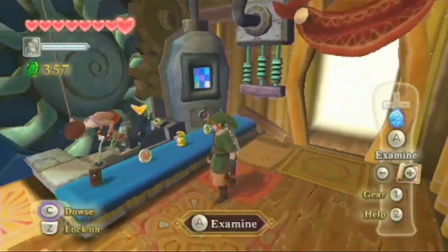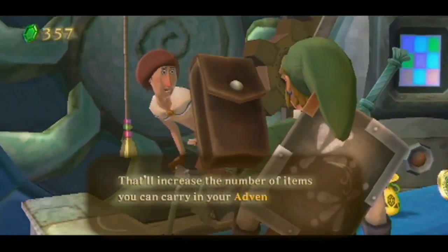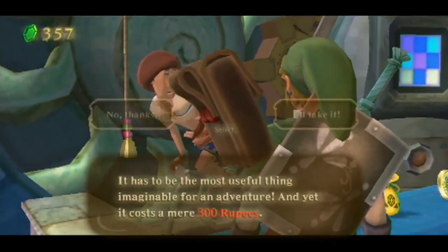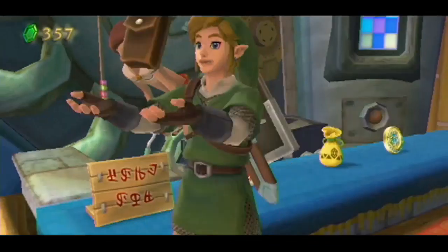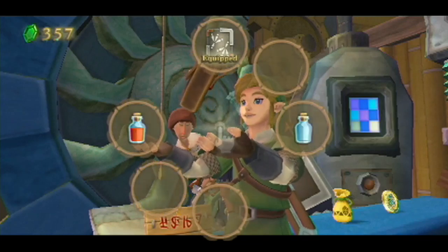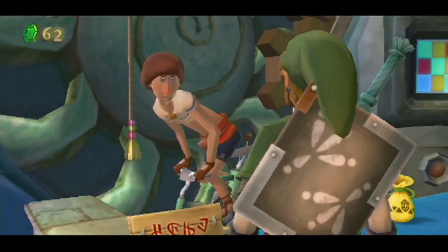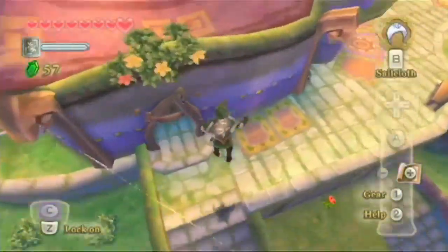Let's come in here and buy our adventure pouch. Oh, there's also another wallet for sale — I guess I can grab that later. Anyways, this will increase the number of items. I think this is 300 rupees? Alright, I'll take it. If I have enough money after these side quests I'll come back for the extra wallet as well, because I'm going to try and basically get everything as early as possible. I mean, if I have the money and I'm around, I'll be sure to do it.